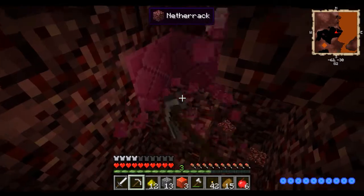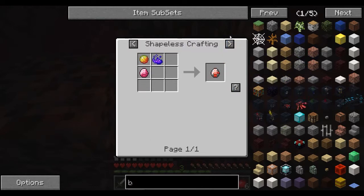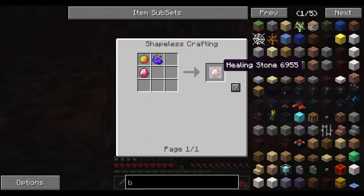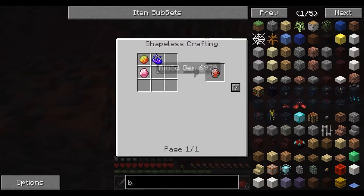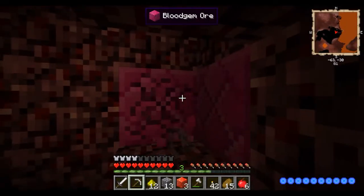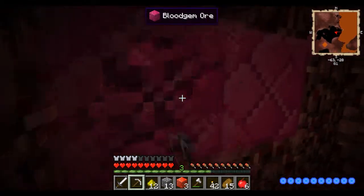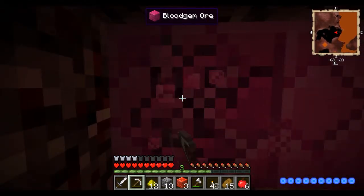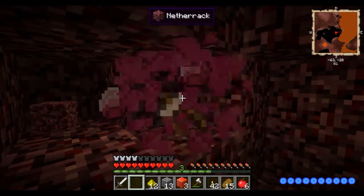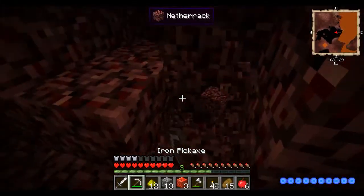What does this ore do? Let's see... it's used to just make swords. I don't know what the hell this is, whatever. It's used to make swords and stuff like that — whatever, just collect it. I brought an extra pickaxe and that pickaxe is gonna break soon. I only brought one more, that's all I brought.